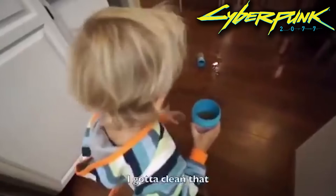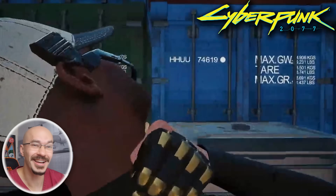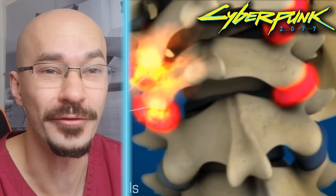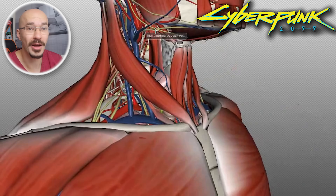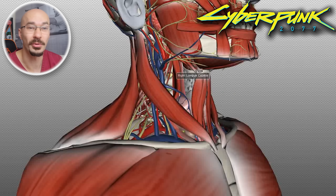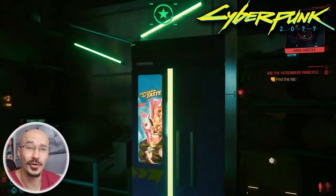Here we're clearly seeing a neck break, and the reason that this kills you is that not only does it tear through your spinal cord leaving you paralyzed from that level down, but it also disrupts all the other structures in the neck like your windpipe and the blood vessels that go to your brain. So this guy would be dead before he touches the ground.